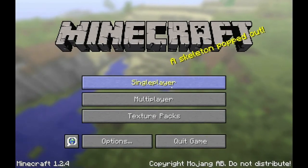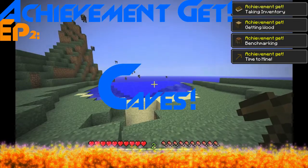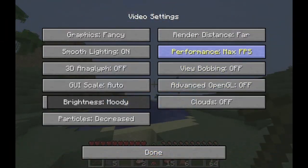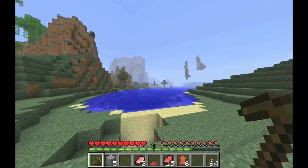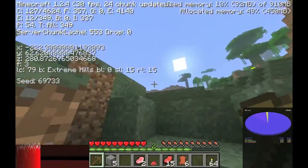A skeleton popped out — hello everyone! Going into single player, getting achievements, play selected world — here we are back. I'm gonna turn my render distance down, put it on normal. These may be the best settings if you have a slower computer. I like to have the best settings for higher FPS, but I get limited to about 30 when I'm recording.